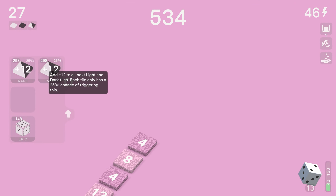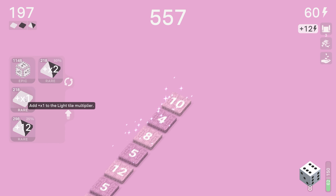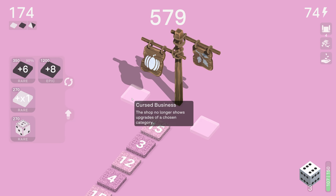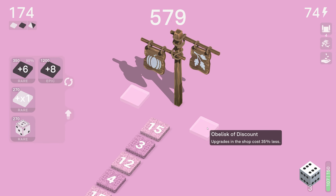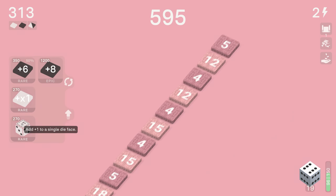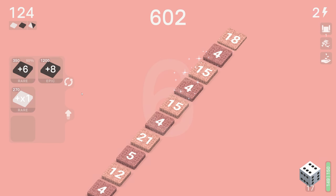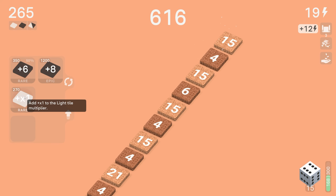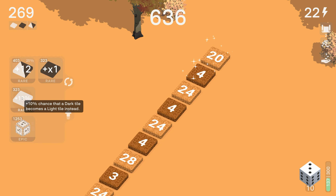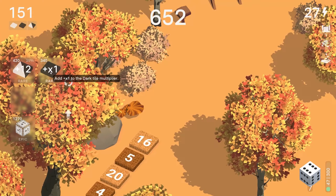Everything's so expensive. That's why I need the values up right. I obviously want those very expensive dice but upgrades in the shop cost 35% less - I think that has to be what I go for here. Let's get another free freeze. Our light tiles are worth significantly more than the dark tiles because I haven't put a multiplier on them. I probably should still put a multiplier on them.